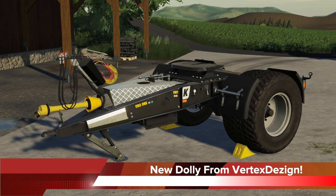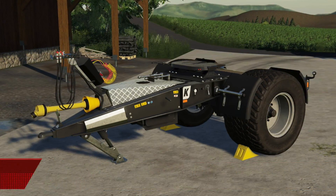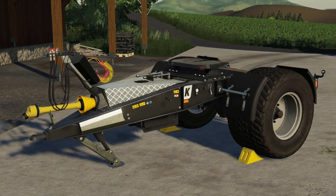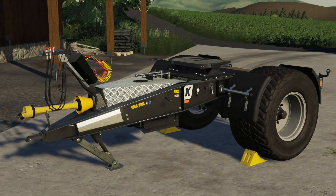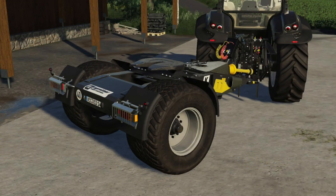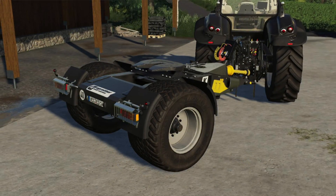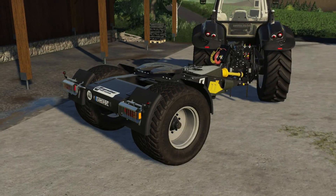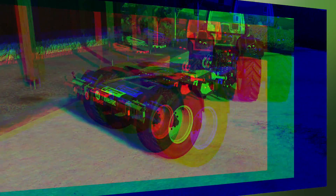Vertex Design's new Kroger ED14 is in-game and ready for its close-up. This is a new dolly that includes PTO and hydraulics, making it ideal for moving around larger loads with a tractor on your farm. They say the console version is probable since there are no issues with branding, but it's not 100% confirmed — that will only be known once it goes through testing.